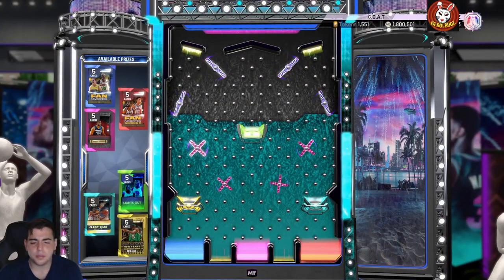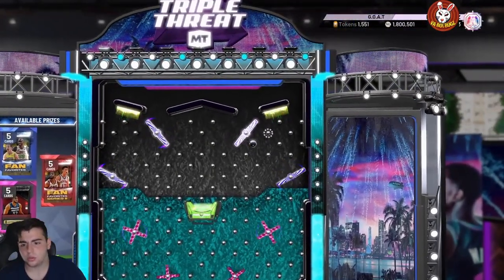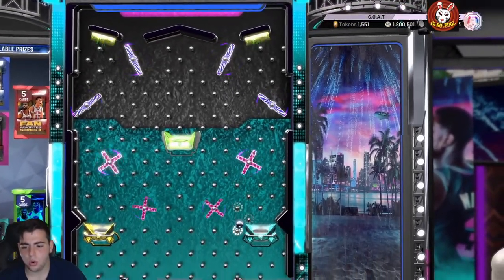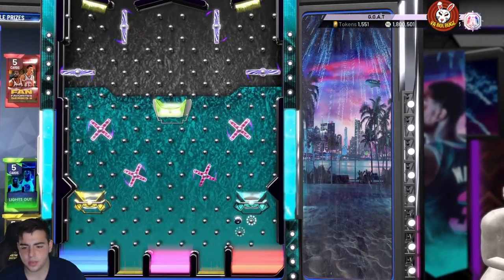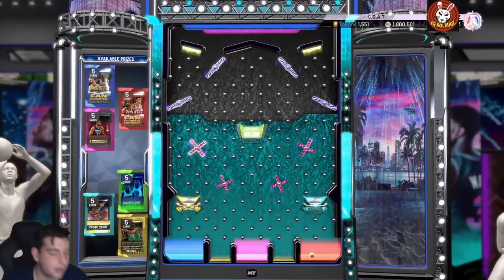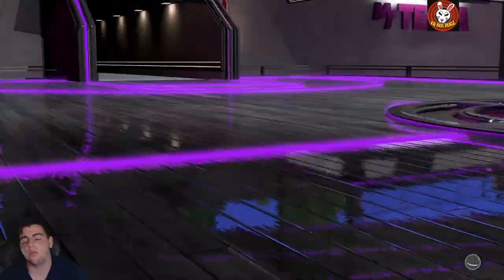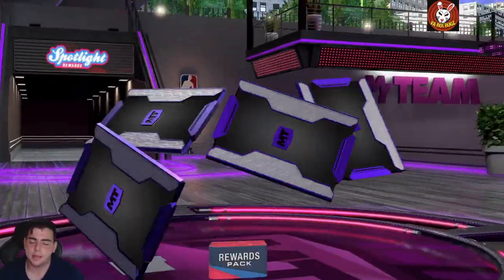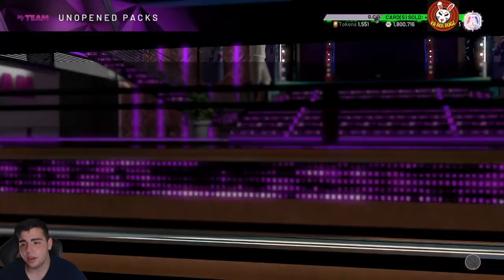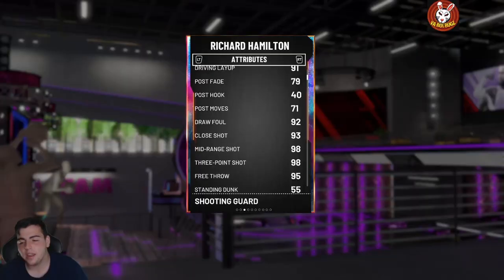Going for probably the Leap Year pack or the Jeremy Lin pack. We got past the Lights Out pack — that's number one. We can get the Fan Favorites! I'll take Fan Favorites. If I get JR Smith I'm gonna be very happy, I do want him on the squad. We popped the pack — gold result. Let's get into the gameplay.